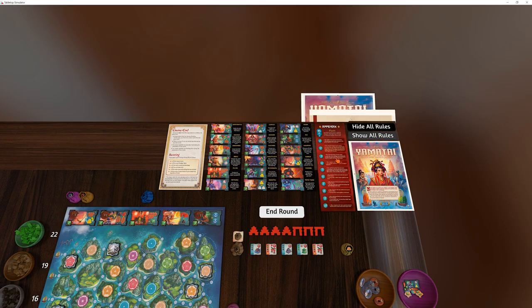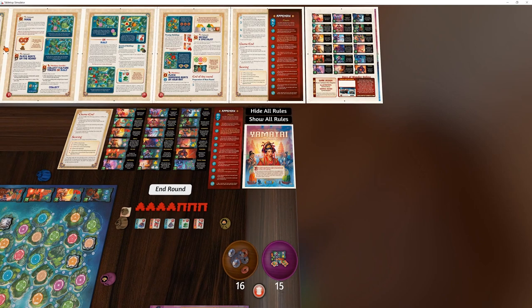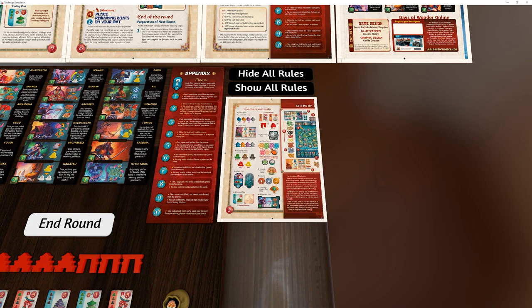There's also a show rules button - if you hit that, you'll get all the rules out at once. And if there's any particular page you want, you can just tab to it on here to keep it on the table at all times.